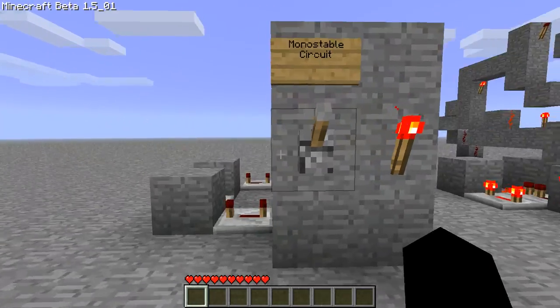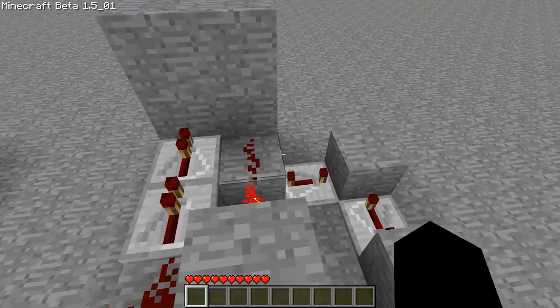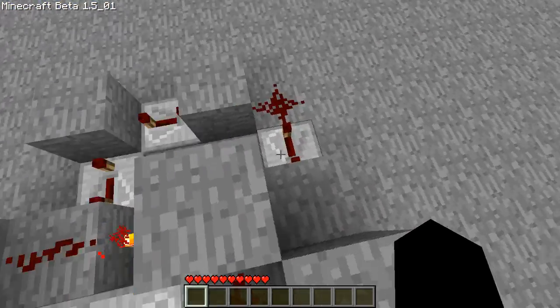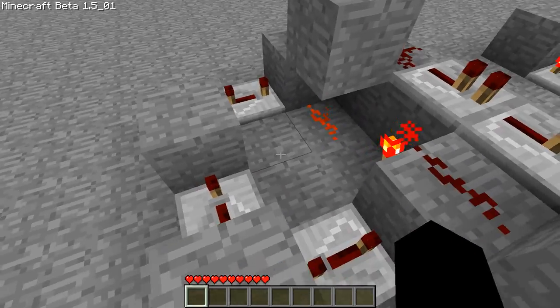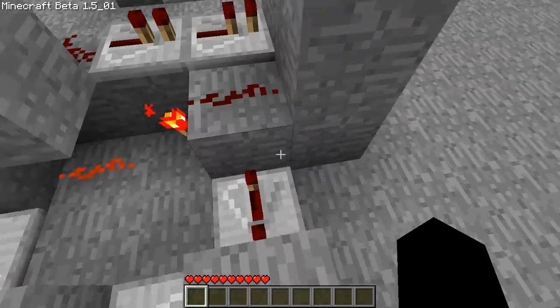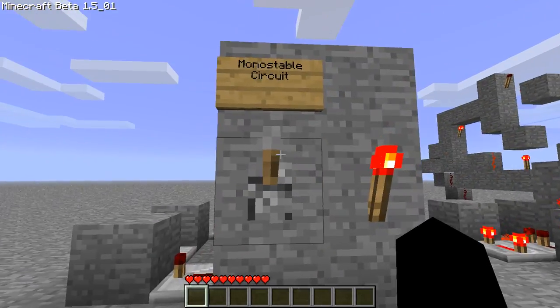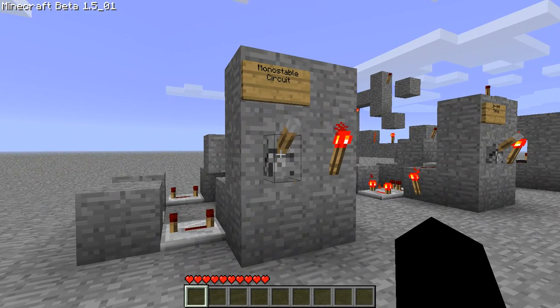First we have the monostable circuit. This is also known as a flicker generator. How long the flicker is is determined right here. It basically turns a lever into a button, as you can see.